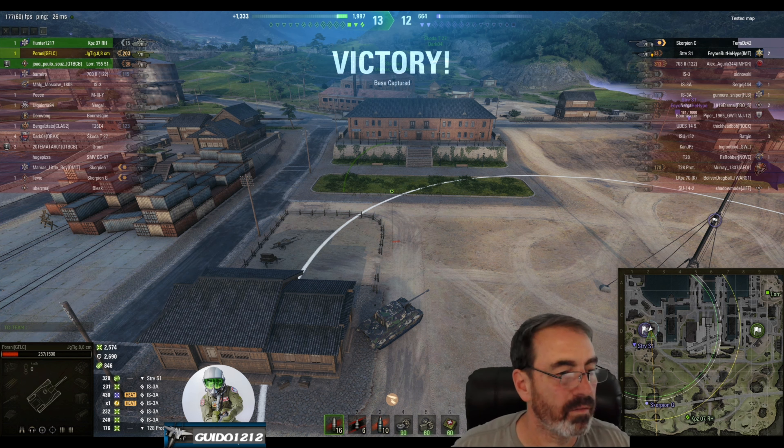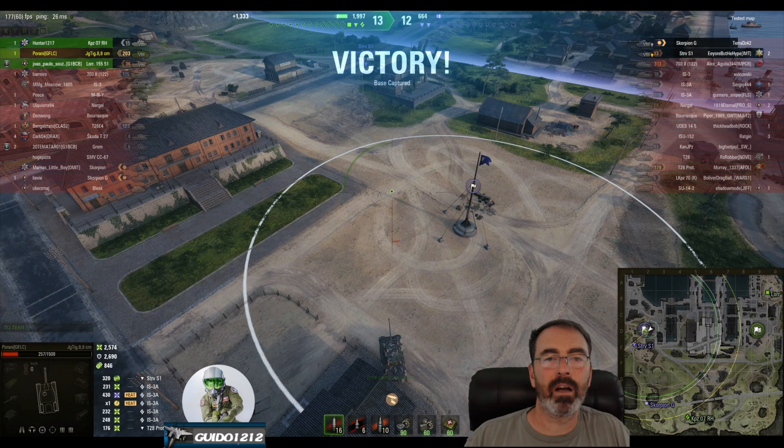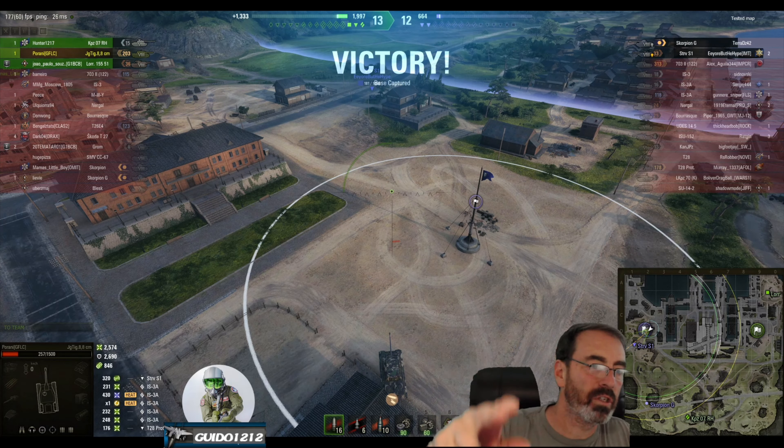Most tanks in the game that are downtiered are pretty good because everything else they had at the higher tier is still with them — other than the gun and sometimes the engine. They very often have the same armor. So you take a tier 9 armored tank, downtier it to tier 8, and even though you give it kind of an anemic gun, it ends up being pretty darn good because that's a lot of armor for a tier 8. Alright fellas, that's all I've got. Perani, thanks for sending that in. Nifty little game — a little cat and mouse at the end. Have a great one.